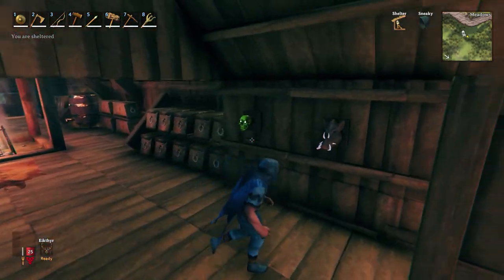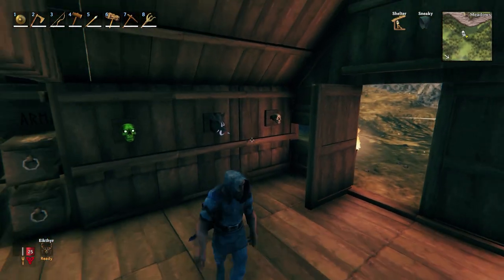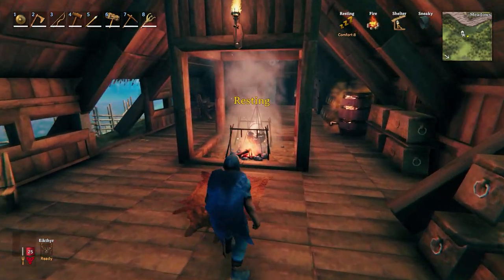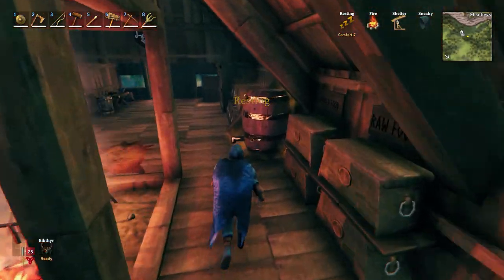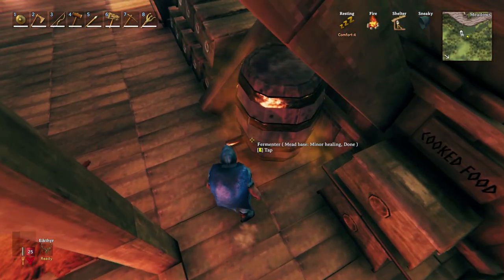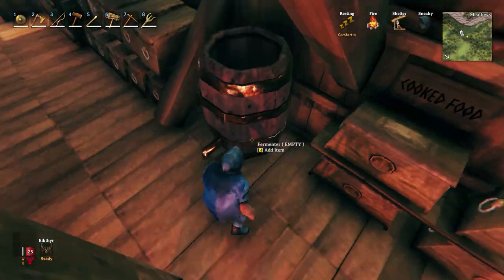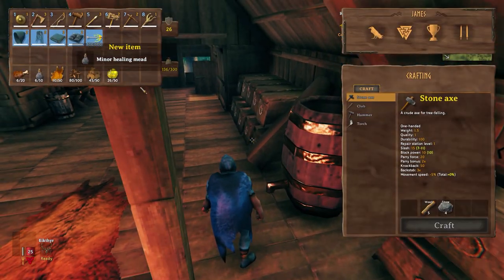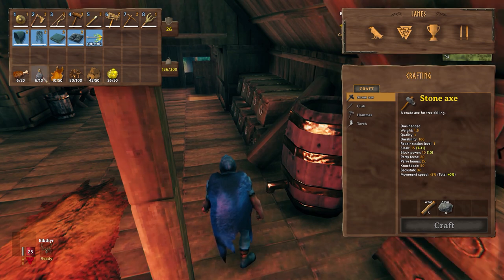Inside I've made a few upgrades. We've got some trophy stands just over here. But more importantly, our cooking station has improved and I've put the cauldron down. Just here we can see we've got this fermenter and I think it's ready. I've just been fermenting some healing brews — so we've just got six minor healing brews.